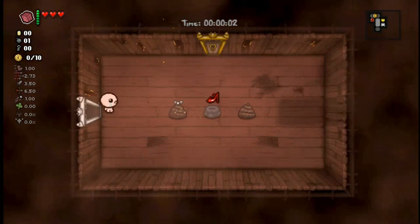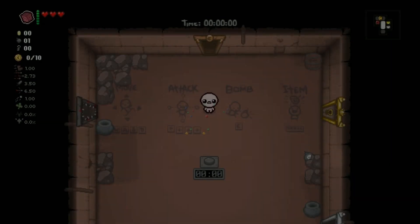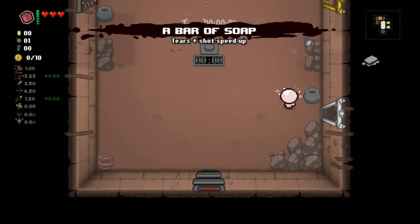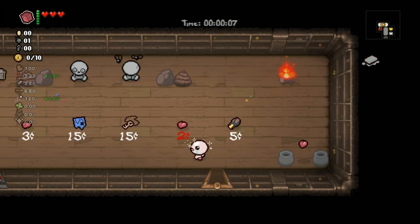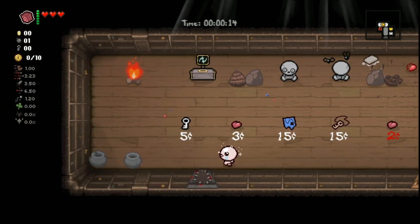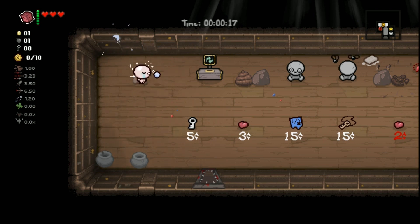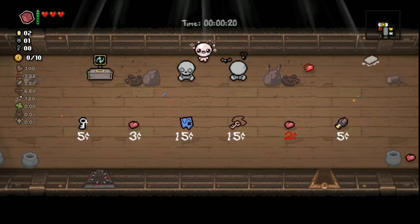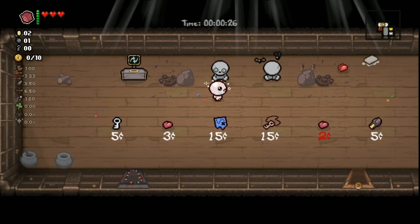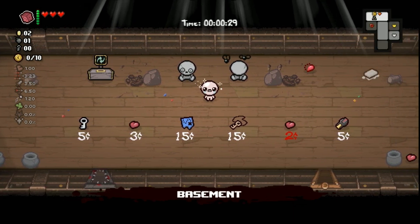Hey, welcome back everybody. We're doing a Planetarium grind in Greed Mode. To unlock it you need to hold three star sign items at the same time — a couple other items also count. I'm not 100% sure if you could just pick them up during the run and re-roll like with transformations. We're Isaac in Greed Mode and I figure re-rolling the shop with the reroll machine and the D6 would be a good way to see a lot of items. We need the astrological signs, Magic Eight Ball, Crystal Ball, and Star of Bethlehem — three out of those 15 items.